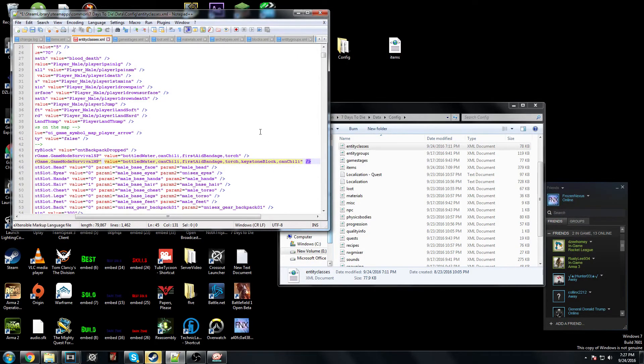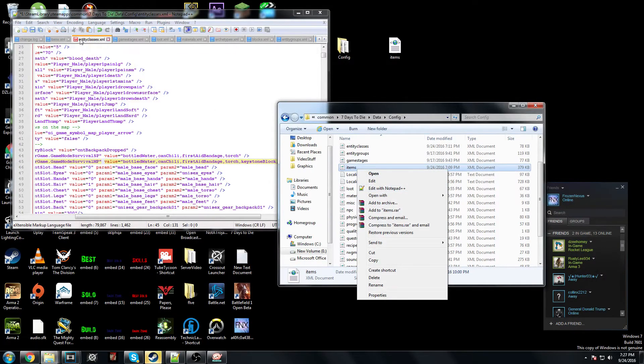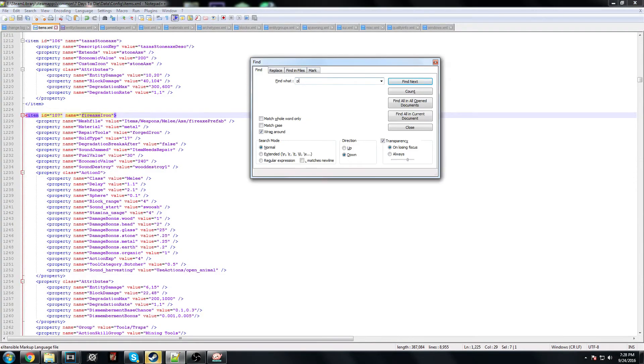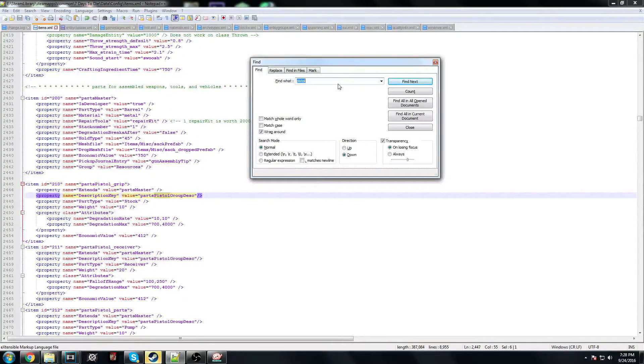Moving on to the next thing: how to modify the damage of guns. I'm also going to show you how to modify the range of guns. You're going to go into the items XML file instead of clicking 'Edit with Notepad' every time. It is line 45 — just reiterating. Once you want to edit your pistol's damage and things, you have to go to the items XML file and find your pistol.